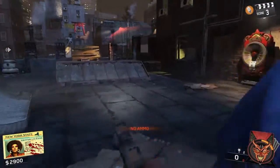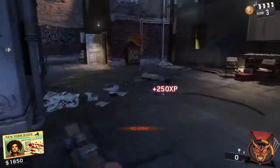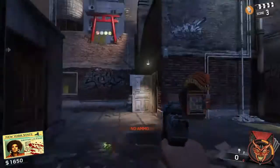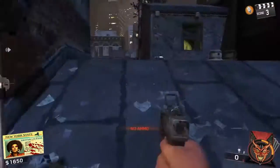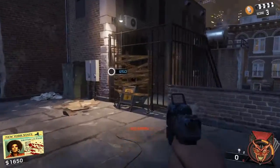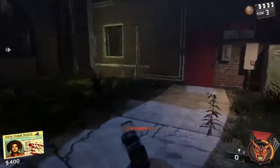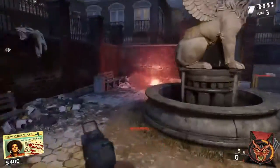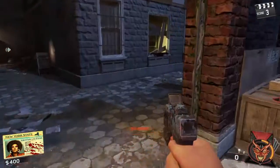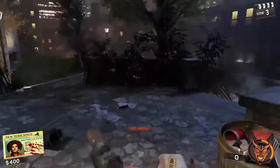You gotta make your way to the courtyard, open that door, go up these stairs, take a left, open up this door. I'm gonna turn the power on while I'm here just because. Come around over here.